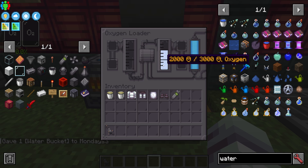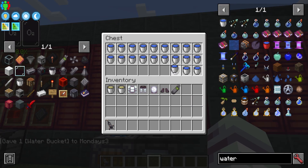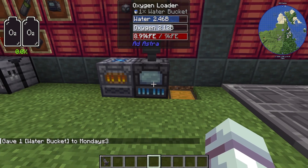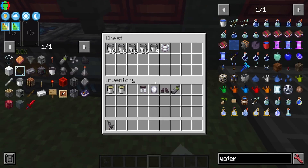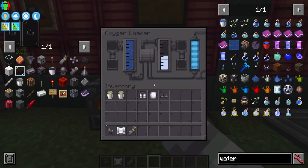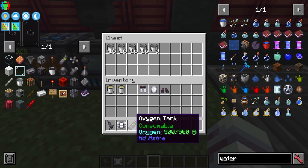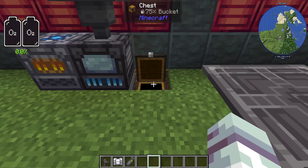You'll need many buckets because with one bucket — a thousand millibuckets — you only get about 100 to 150 oxygen, so you'll want to do this a lot. You can hopper it all through from a big chest. If you have a mod that allows you to pump fluids, I recommend that too. Simply put your spacesuit in the oxygen loader and it will fill it up. I also recommend building some extra oxygen tanks — each holds 500 oxygen per tank. With one tank and the spacesuit you've got 1,500 total.